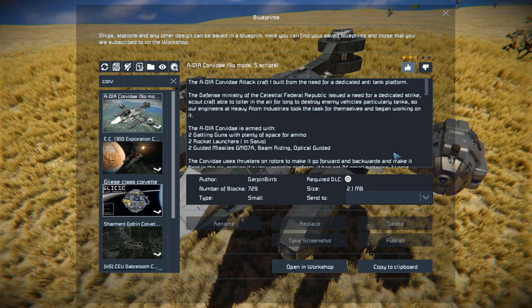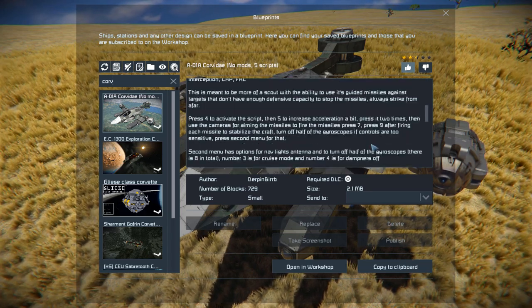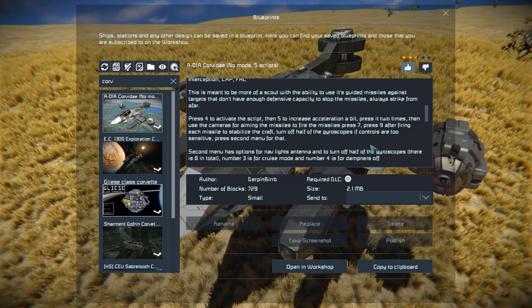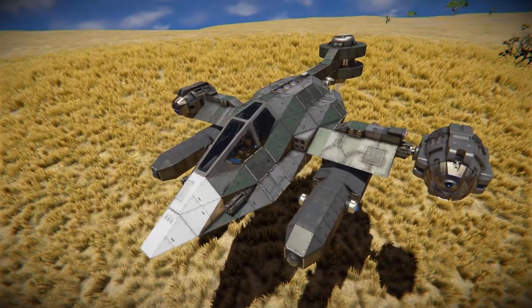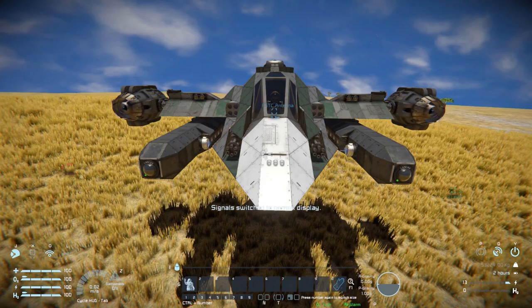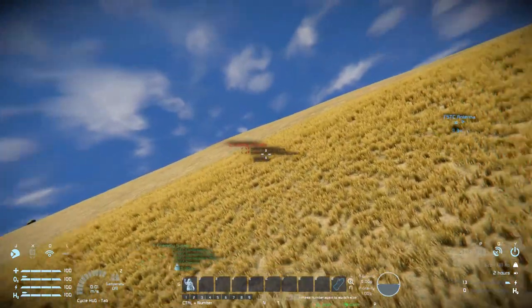All the information about this ship is on the Steam Workshop page, including all the controls for the vector thrust script which have been set up via programmable blocks. We'll give this thing a thumbs up, move all the way around to the very front, have a quick look around the outside, and then go play with some pirates just over there.